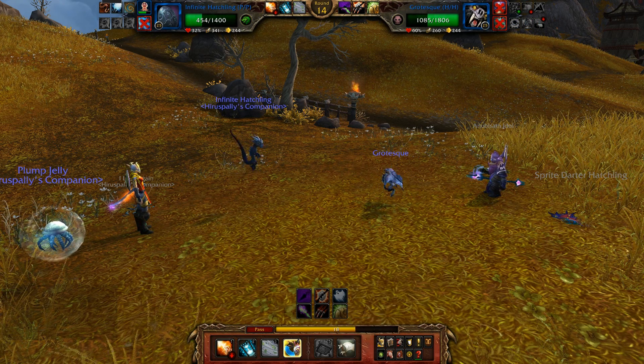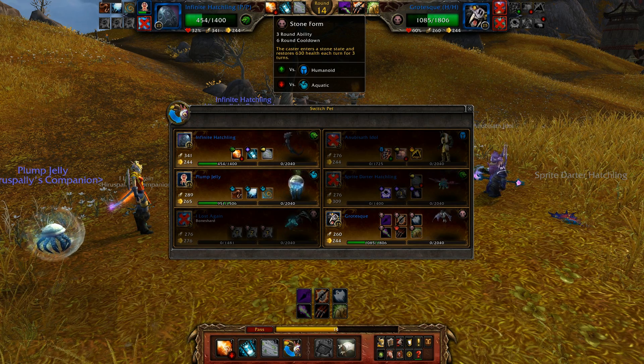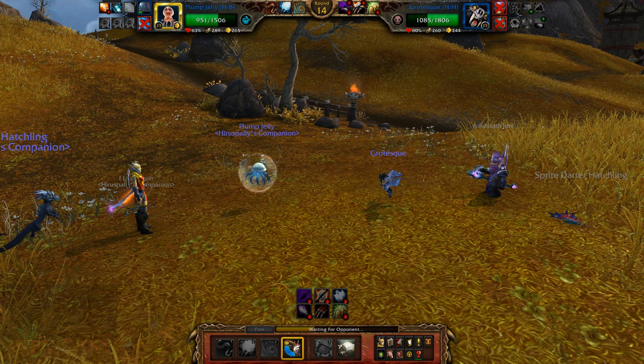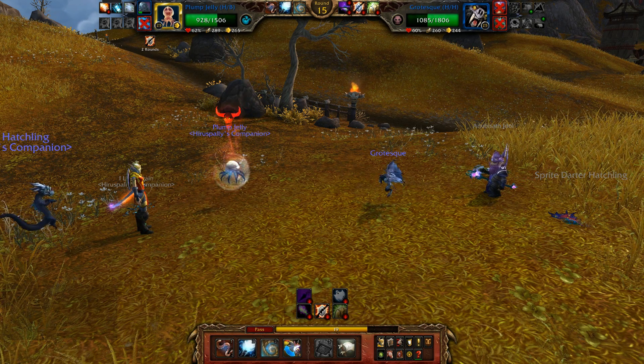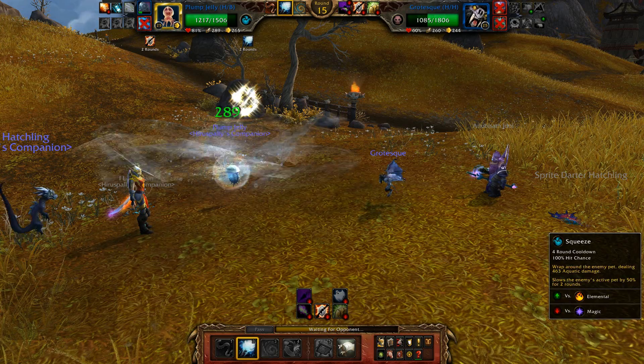That was the right call — it looks like I worried about a dodge for nothing. Okay, now we got the grotesque. Last time he went straight into stone form, so I'm going into Plump Jellyfish in anticipation of that again. No — that's not what he did. Okay, I'll go into rain dance and then use squeeze.